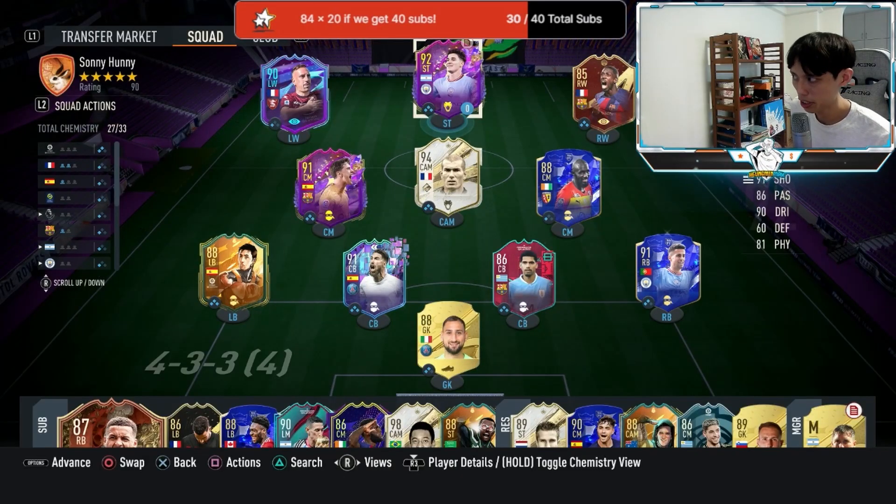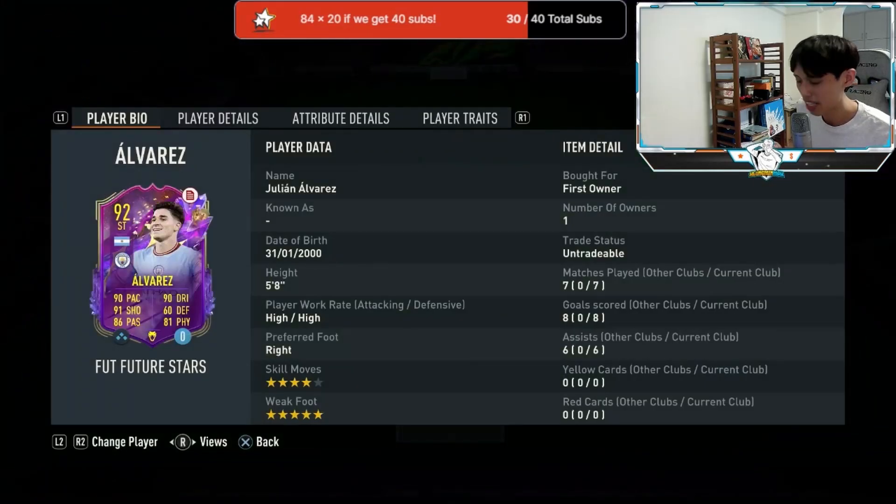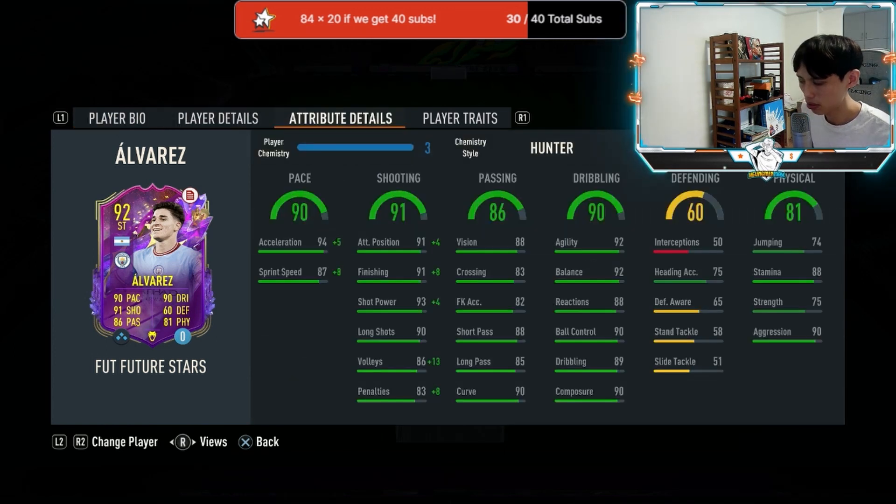We eventually managed to play seven games with Alvarez. He has eight goals and six assists. We tried him out in the striker position as well as the CAM position. Let me talk about the pros of the card first — Alvarez is really fast, and his dribbling is one of the best I've used: really smooth and really agile.